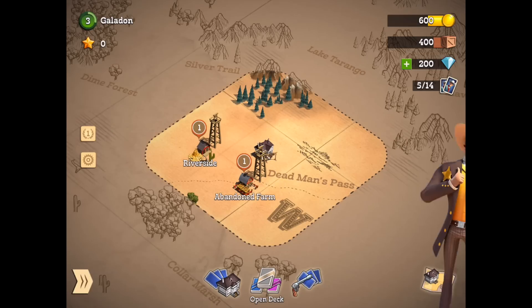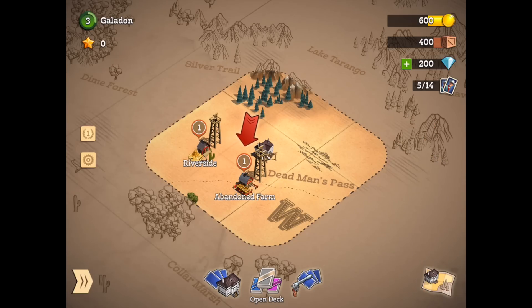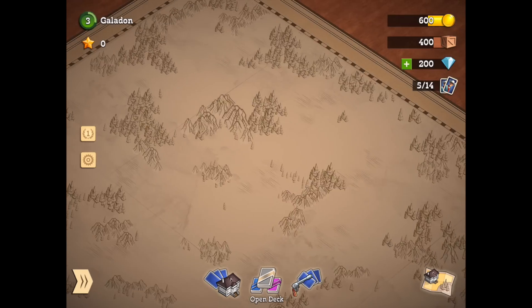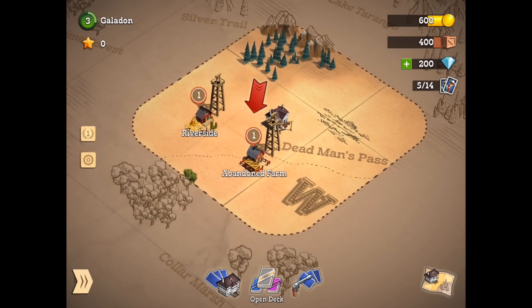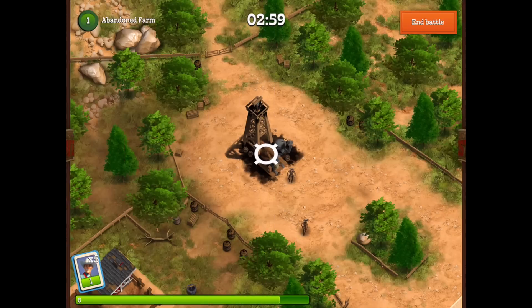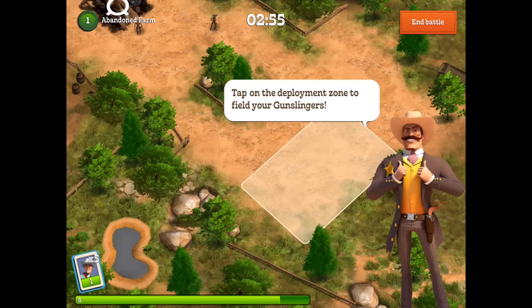Clicking on that map in the lower right corner, we can explore the west, and you can see this map is huge. As we zoom out and look around, there is an awful lot to be explored and unlocked. I'm sure at some point out there there is a PvP portion where we will be facing real world players, but for now we are going to go try to take back this abandoned farm from Driller's Thugs, and this will be our first offensive battle.